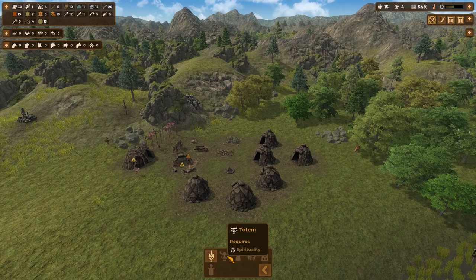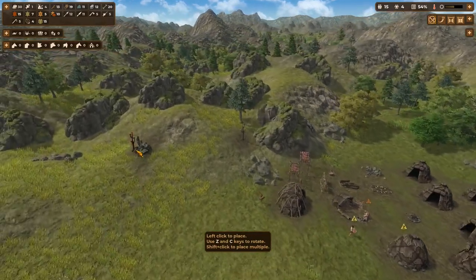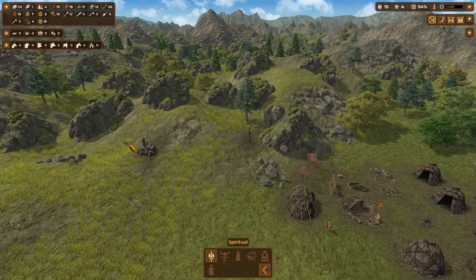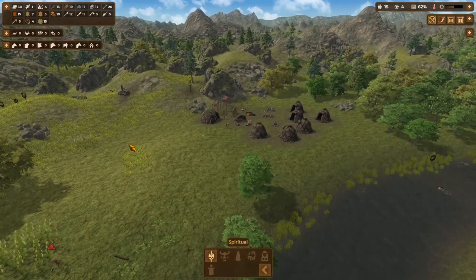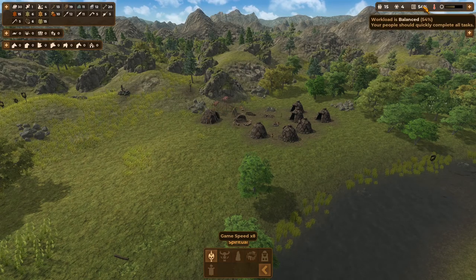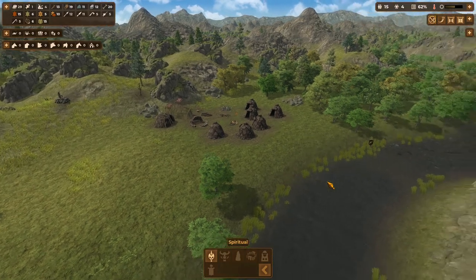We've got our one skull pole here. I'm trying to wait on the totem, but I'll put another skull pole up nearby the burial mound — they seem to go together. We'll see if that helps. The workload is not too bad, so that shouldn't be the cause of the unhappiness.